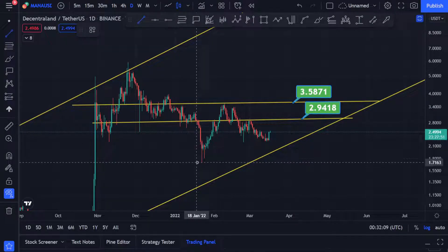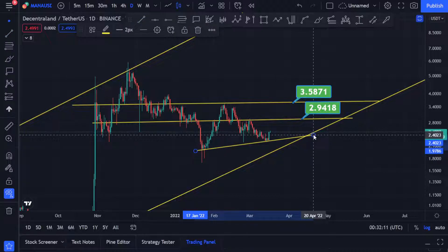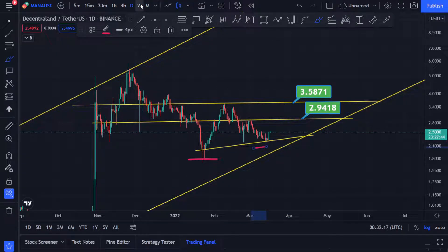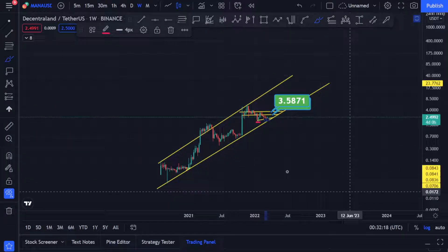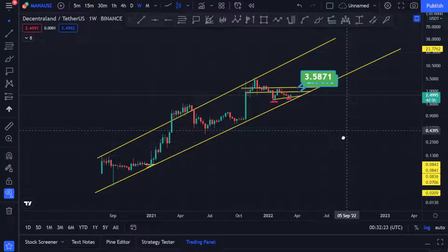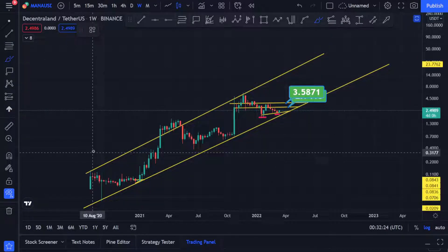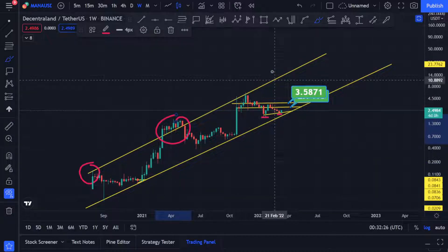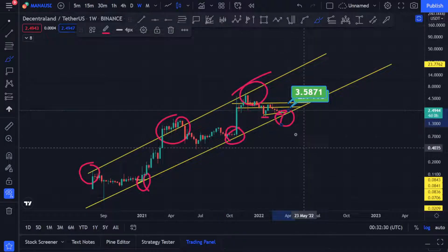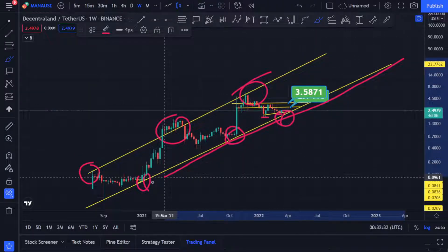If it breaks $2.94, it will try to get to $3.48. You can clearly see it is making a beautiful higher low formation — this is a bullish sign. Now if you go to the weekly time frame, you can see it's in this pattern: up, down, up, down — slowly moving up to resistance, resistance, resistance.